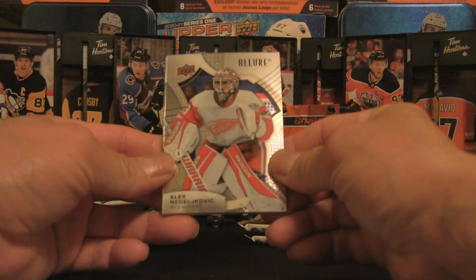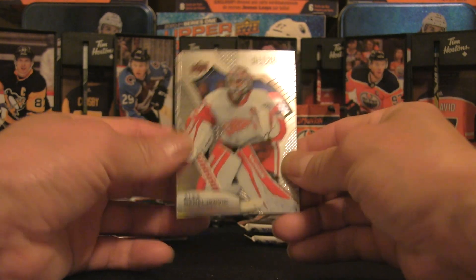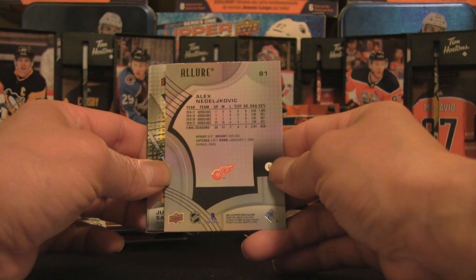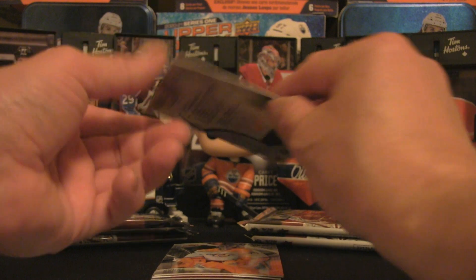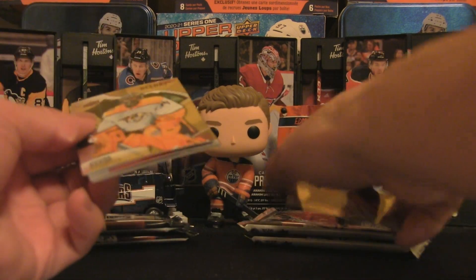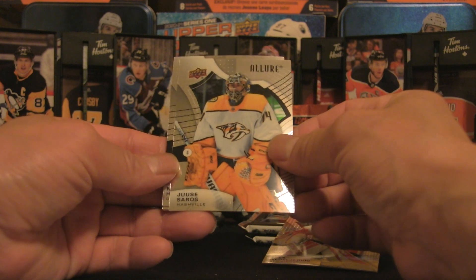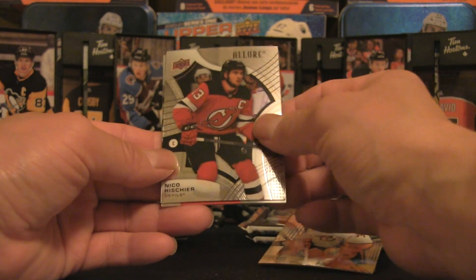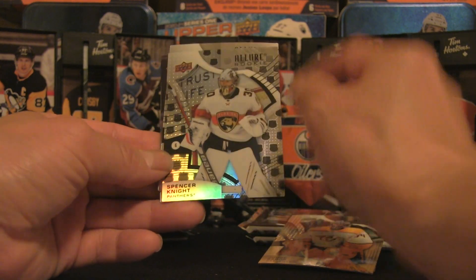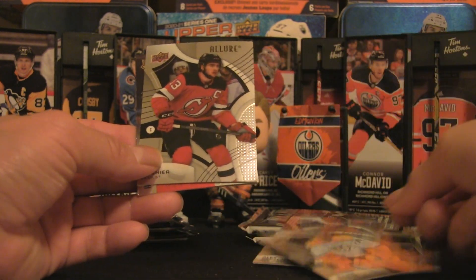Here's a first look at this product — we've got Nidelkovic, a pretty cool card with a lot of foil action. On the back is number 81 with some stats. Next up is Sorrows, a cool card, followed by Nico Hischier. Behind him we have the NHL logo variation — Spencer Knight, a pretty cool rookie.